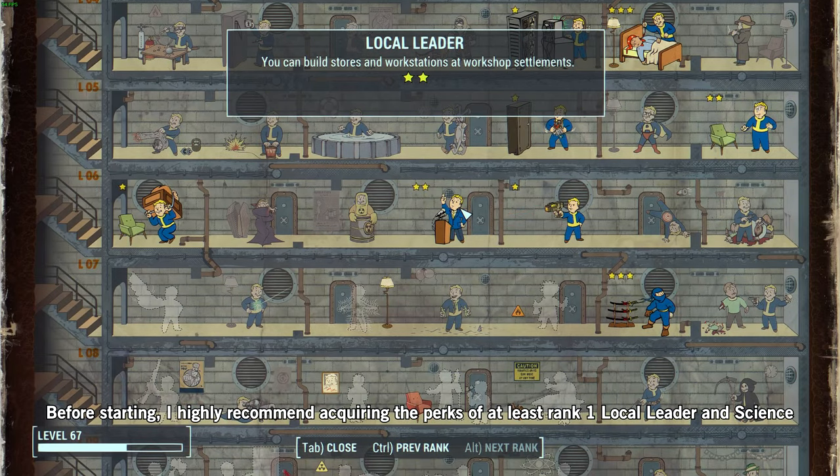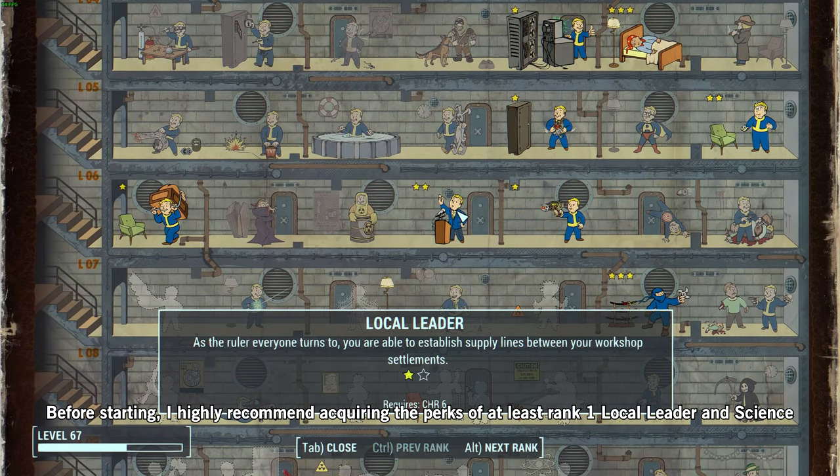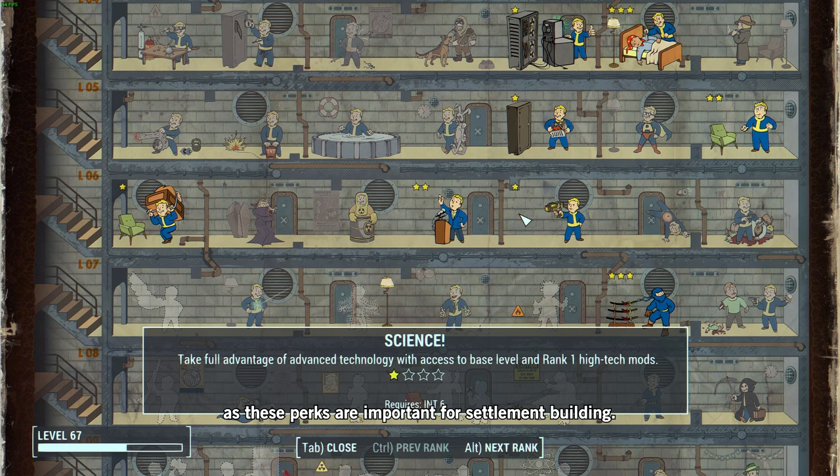Before starting, I highly recommend acquiring at least rank 1 local leader and science perks, as these are important for settlement building.